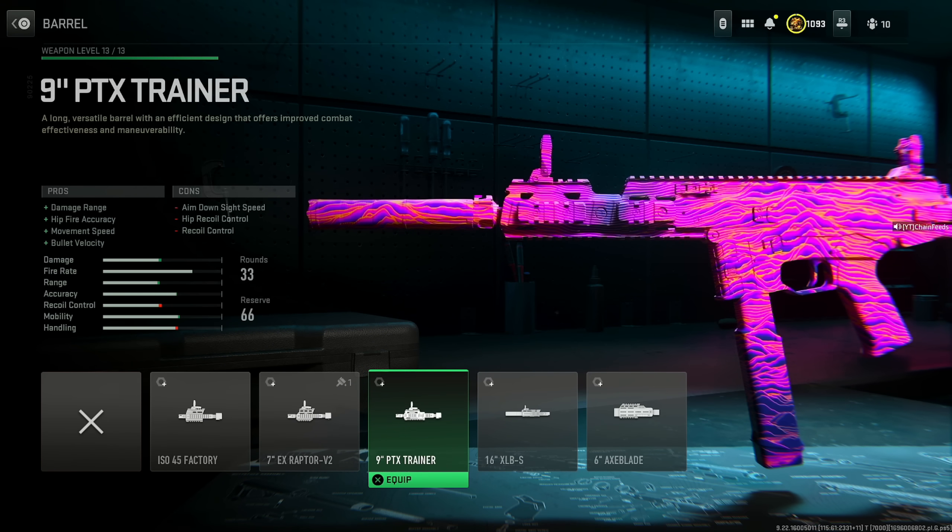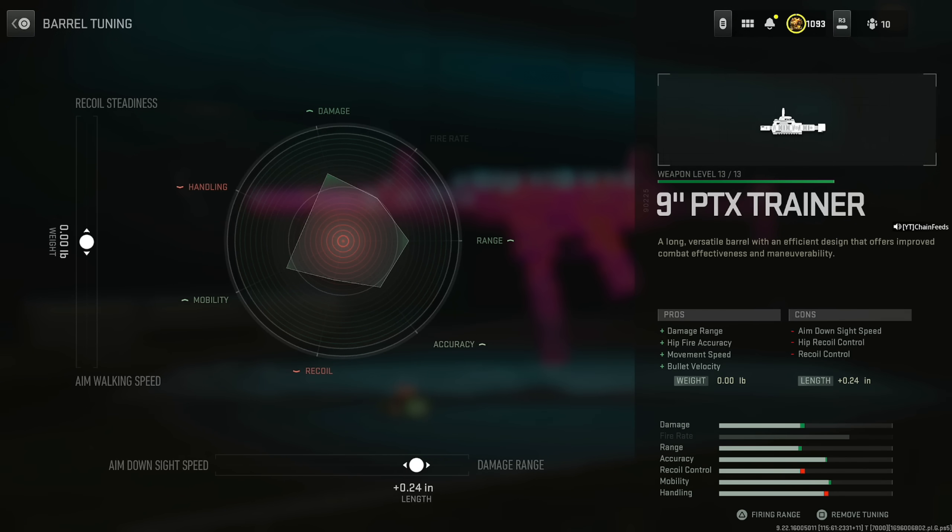For the barrel, put on the 9 inch PTX Trainer for damage range, hip fire accuracy, movement speed, and bullet velocity, at the cost of aim down sight speed, hip recoil control, and recoil control. The good thing is this has basically no recoil, and this build will feel like a laser — so don't worry about those cons. For tuning, increase the damage range — you can max it out if you want — and fix up the recoil steadiness a little bit.